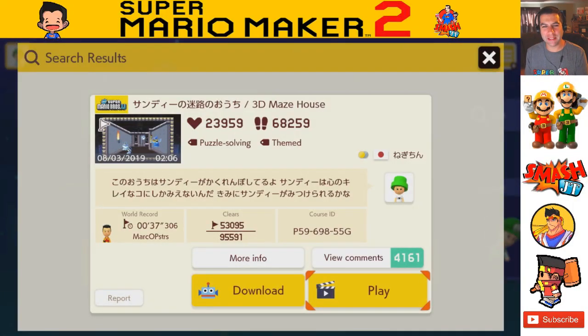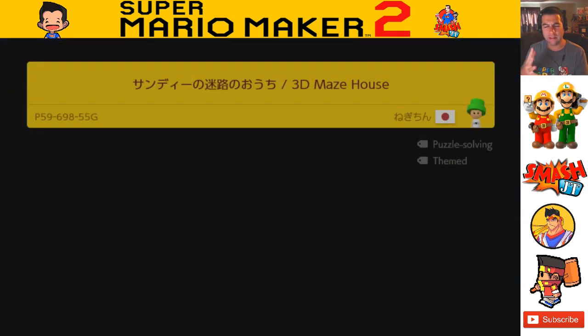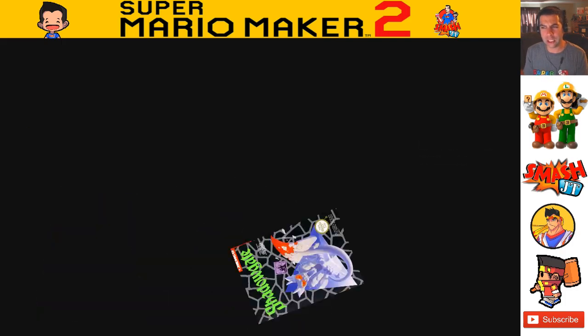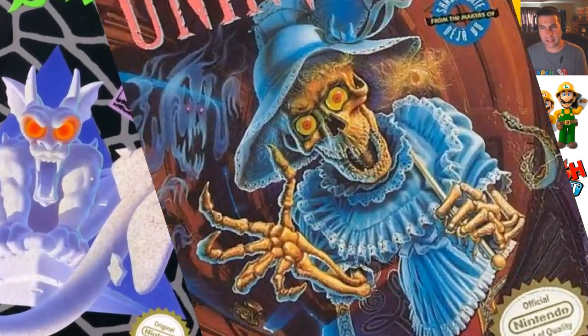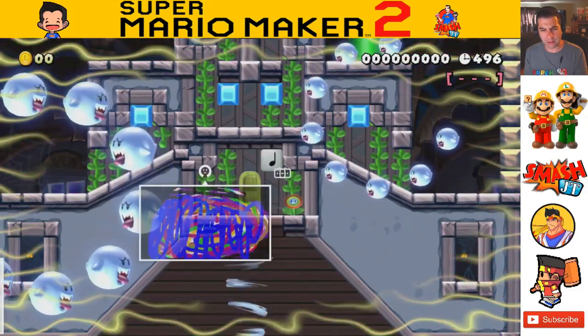In this episode, we're going to be taking a look at a very unique Mario Maker 2 level. I don't know who created it because I don't read Japanese, but it is called 3D Maze House and the description is all in Japanese. Apparently, from what I understand, this is a reincarnation of old school NES games like Shadowgate and Uninvited — though I have no idea how that's going to work in Mario Maker.